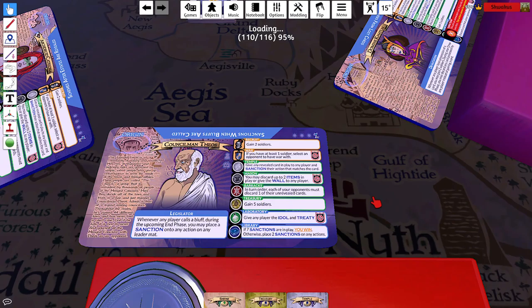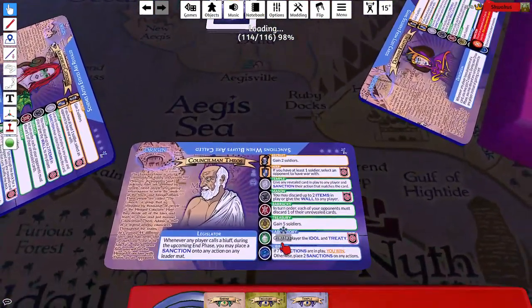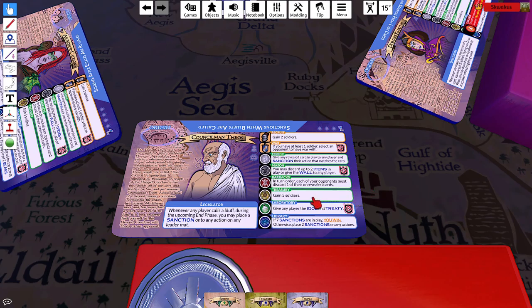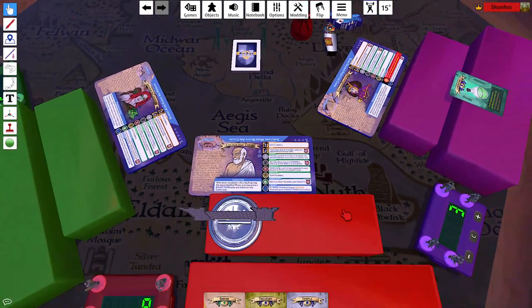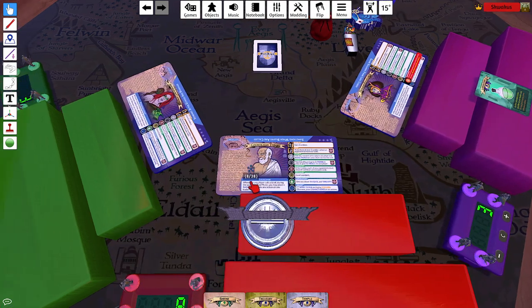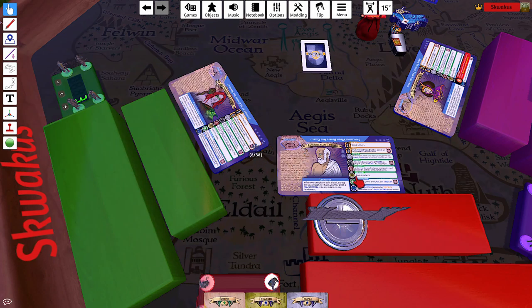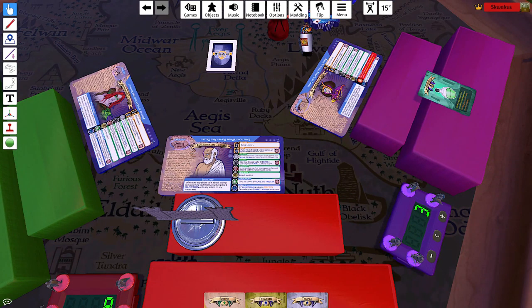The laboratory and library actions are unique to each leader. For example, one says 'give any player an idle entreaty,' and another says 'sift through the deck for a card to be swapped with any revealed card in play, reveal that card and shuffle the deck.' So they're different for each character.